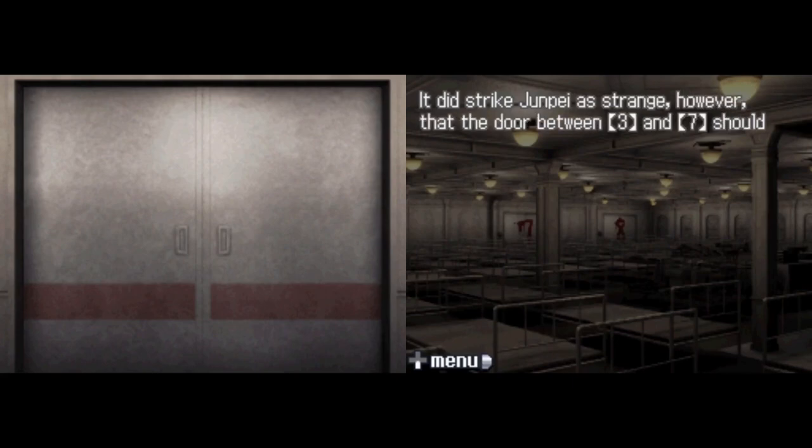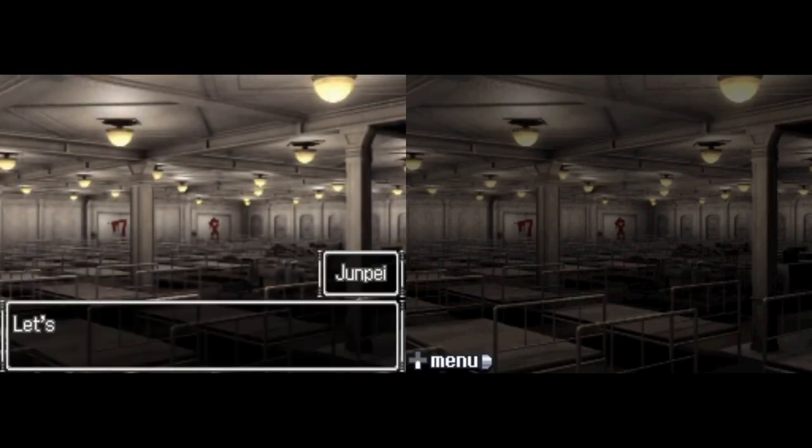It struck Junpei as strange that the door between three and seven should be blank. The host then shared a fun fact: each set of numbered doors has a digital root equal to nine. The first choice was four and five — four plus five equals nine. Here they have three, seven, and eight — three plus seven plus eight is eighteen, and one plus eight is nine. The remaining doors are one, two, and six — one plus two plus six is nine as well.